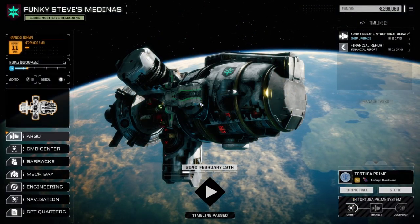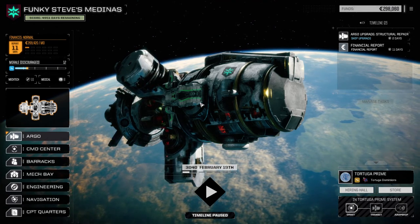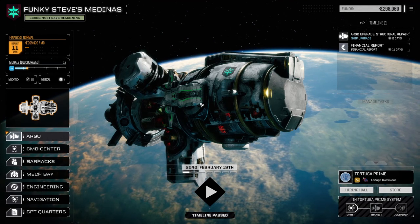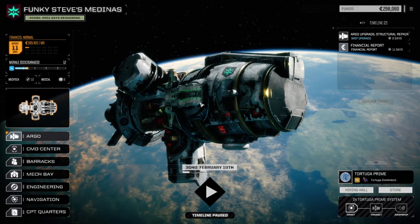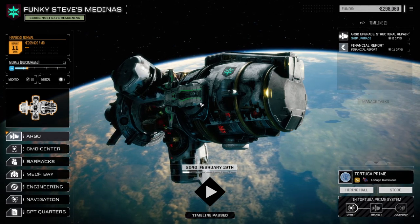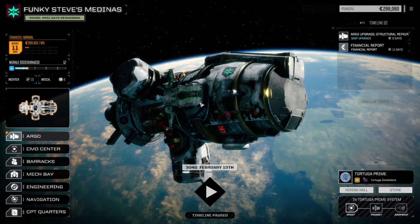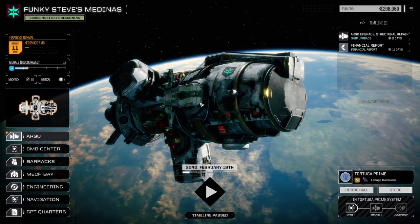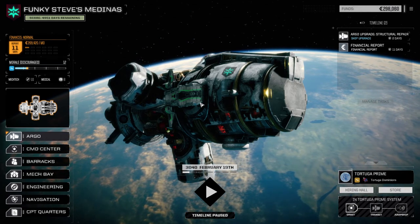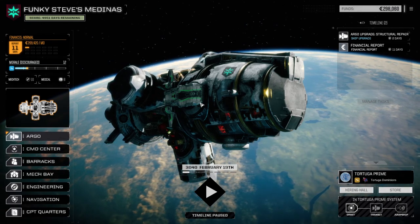Welcome back to another episode of Funky Steve's Medinas. You're going to notice something a little different - last episode we lost our Jaeger mech. The new RogueTech is out, so we're now in the new version of RogueTech with Funky Steve's Medinas. I couldn't bring my old lance forward - the old version isn't compatible with the new version - so I decided to restart again. We're in the Tortuga Dominions.